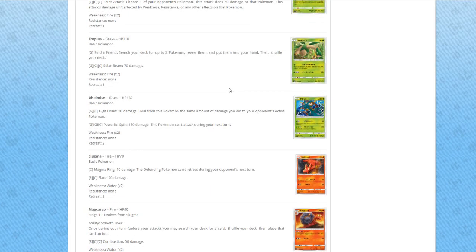Delcatty — I think it's the first Grass Delcatty we're getting. Giga Drain for two energies does 30 damage and heals the same amount of damage you did to your opponent's active Pokémon. For Grass/Grass/Colorless — Powerful Spin — 30 damage, this Pokémon can't attack during your next turn. It's also a bad card unless you get cards to boost this attack to around 100 damage. You could pair it with Fighting Fury Belt and just deal damage and heal, but it will still get KO'd, so it doesn't matter.